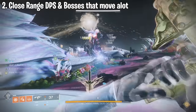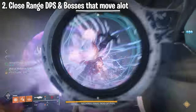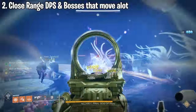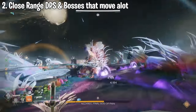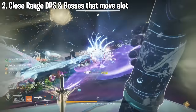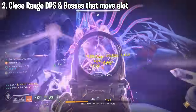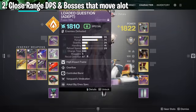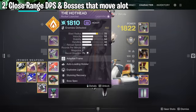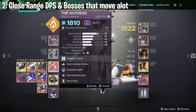The next section of DPS rotations covers close range bosses. This also applies to bosses that jump around and move and don't require as many precision shots, and it's perfect for bosses you can't hit headshots on, like Nezarec in Root of Nightmares — all this rotation requires is hitting the hitbox of the boss. This rotation involves a fusion rifle and a rocket launcher.